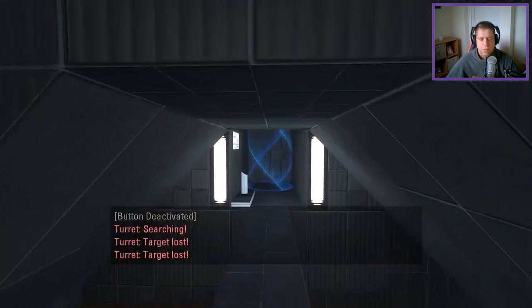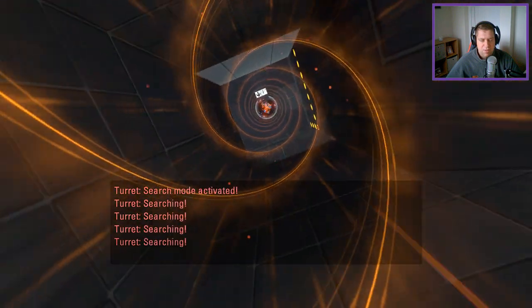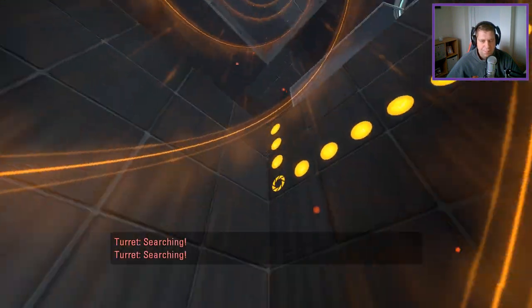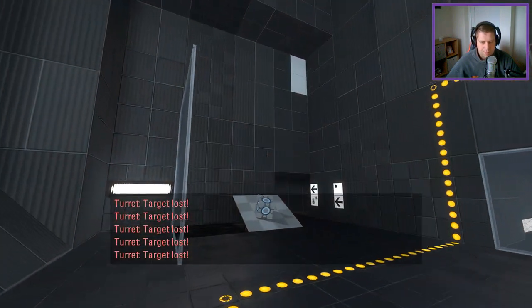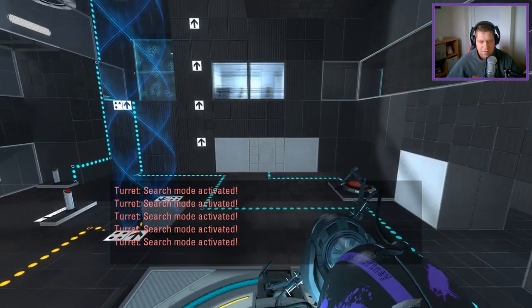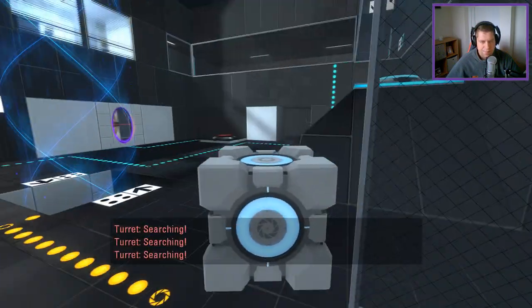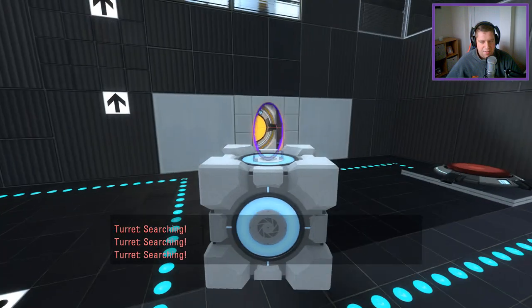I don't need to... That's — what a dummy. I thought I could position that first, but no, I don't need to position that first at all. I can put the portal. Then I can just have a normal kind of... Yeah, that's it. There we go. Overthinking.